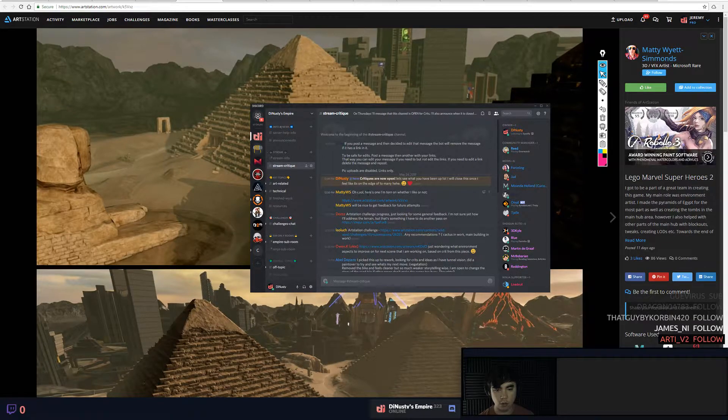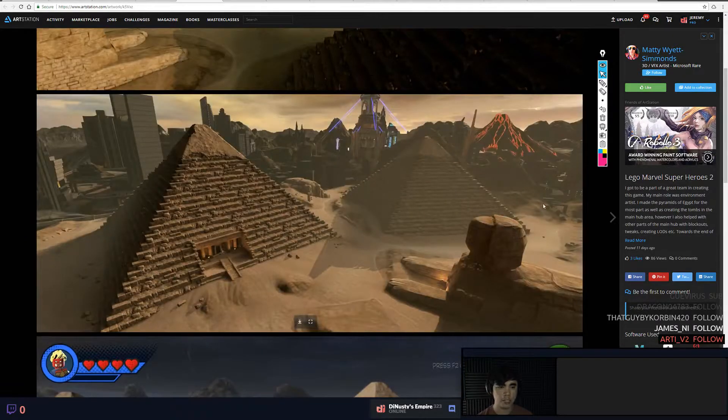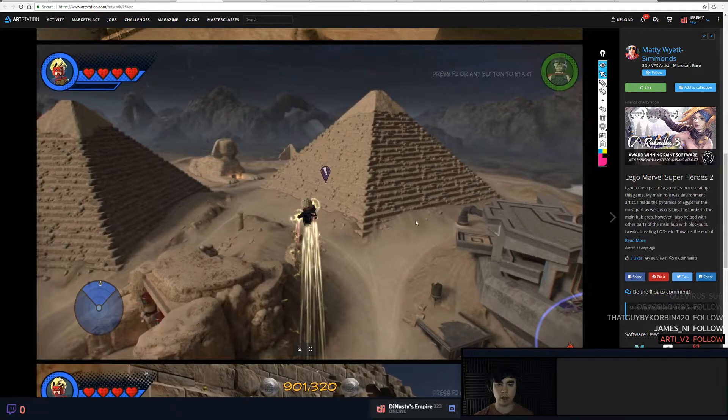So Maddie, here's why I'm torn on whether I like it or not. It'd be nice to get some feedback for future attempts. So it's pretty interesting — the scene is Lego Marvel Superheroes 2. What I really like right now is the pyramids and then the terrain around it, and just how you've melted the terrain around it. It's super interesting looking. It looks like you've done like a World Machine pass.